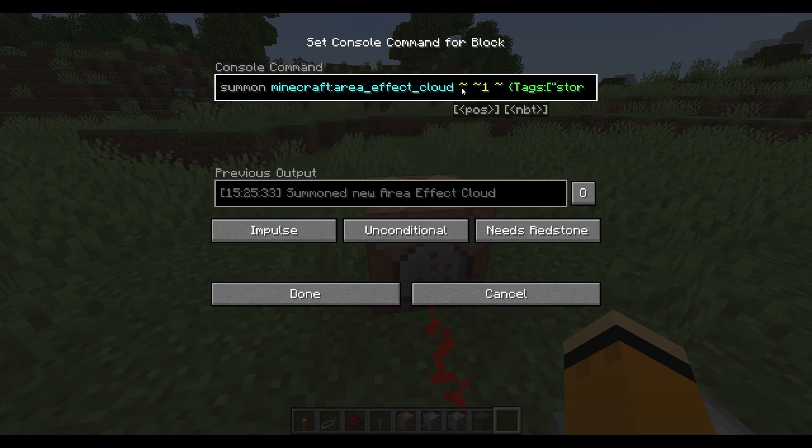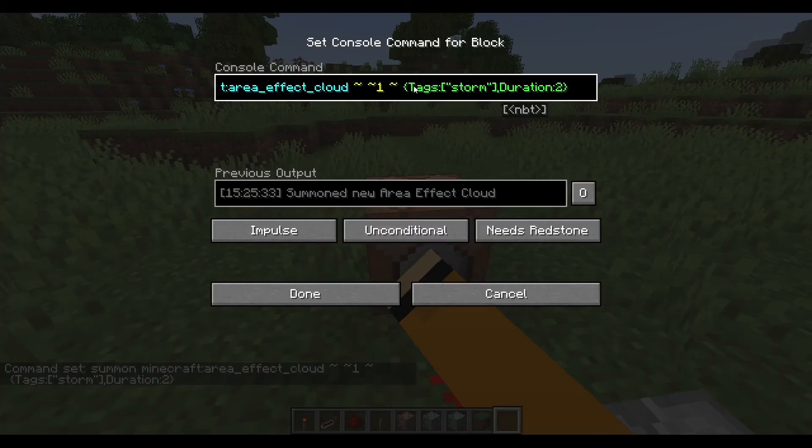It doesn't really matter where. This doesn't really matter what it is, but just do this. And then we tag it — tag storm. This will tag it with storm so we can go back to it later on with other commands. And then we set its duration to 2.